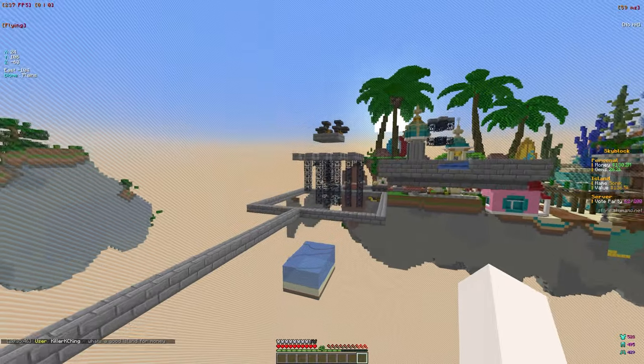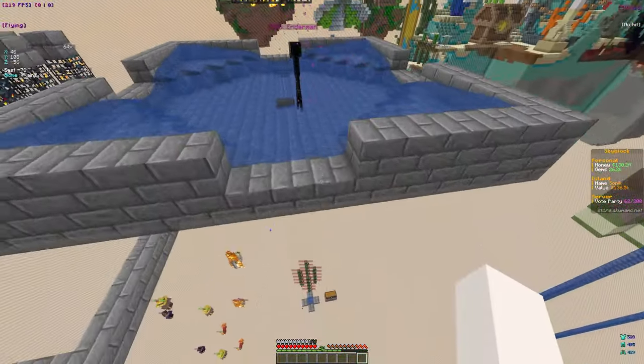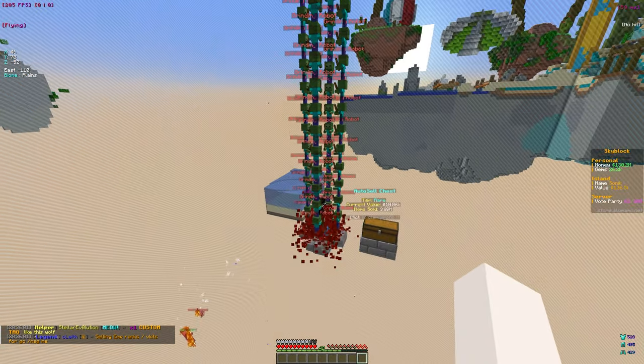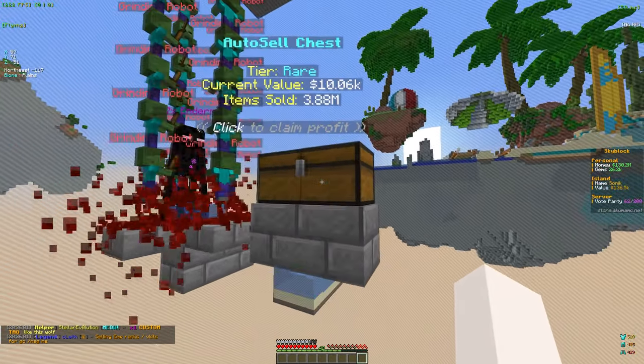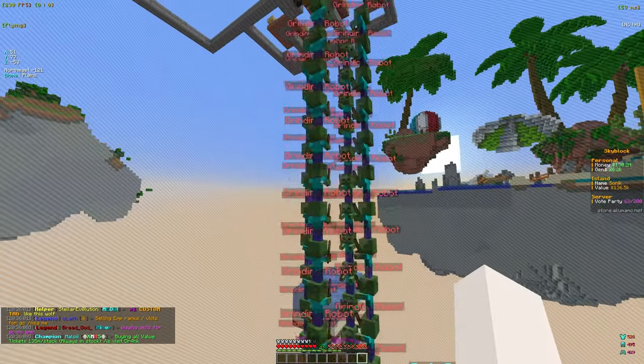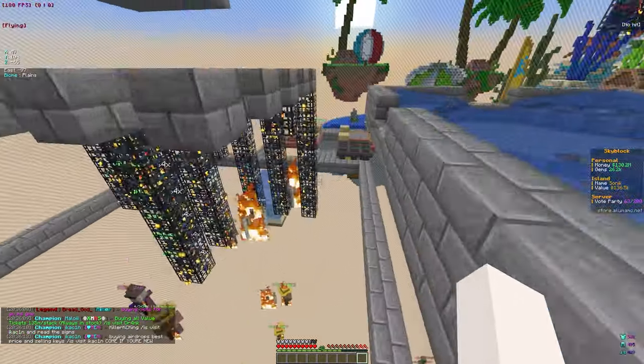We also have our mob farm over here — basically all endermen, which are one of the best mobs we're grinding right now. As you can see, we have the grinding robots all connected to this chest, which is going to make us a ton of money if we do AFK it. They work by killing mobs and they are fully maxed out, so that's another way we're making money.